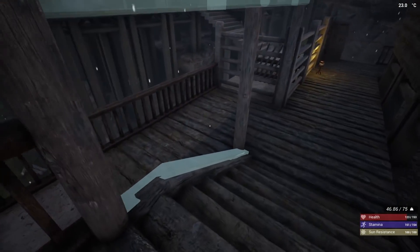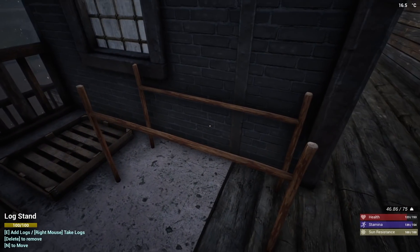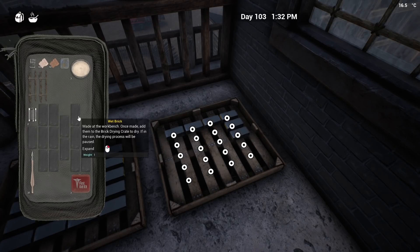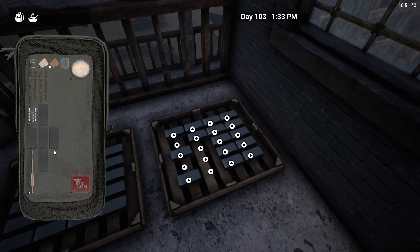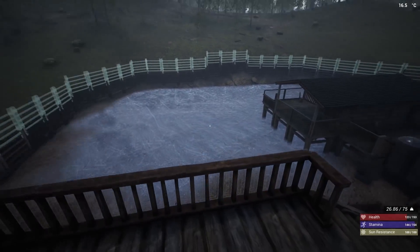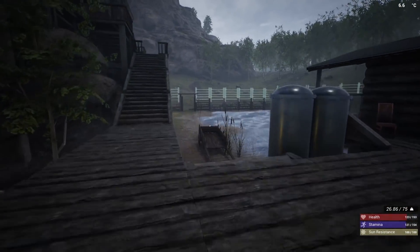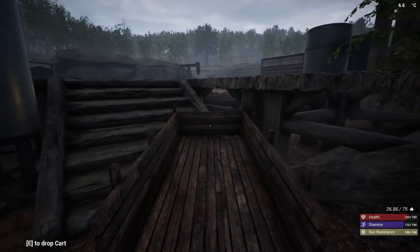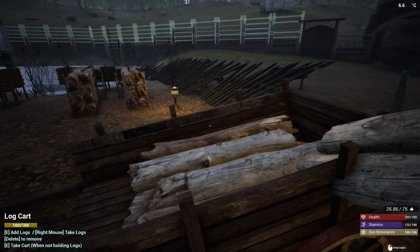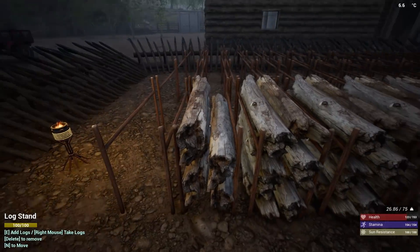I can move this over here and just build more of these, but not right now. Let's go ahead and start working on the roof. I also have a lot of clay upstairs — at least I think I left the clay upstairs. I'm going to need a lot of clay for the roof. So we're going to take this bad mamma jamma and fill it up. Got a decent amount of logs, not a ton but some. I'm not going to be starting any more projects until I finish the projects I've already got going. At least that's my plan.